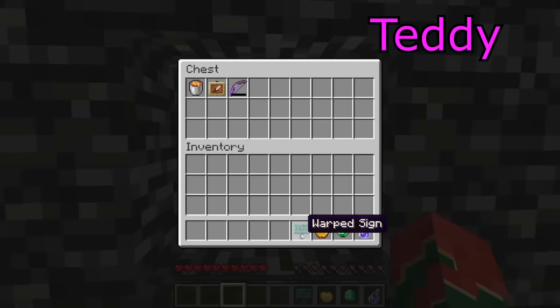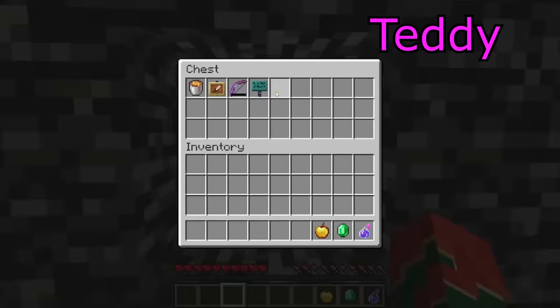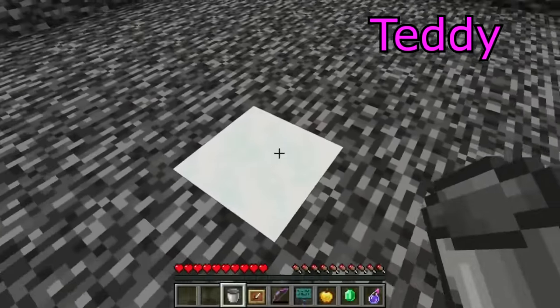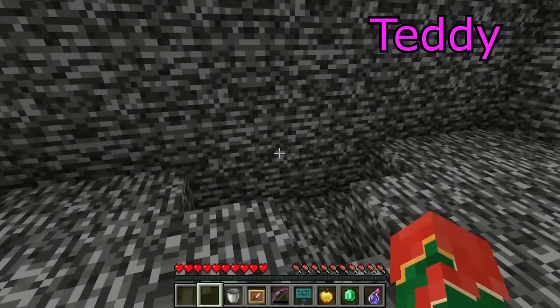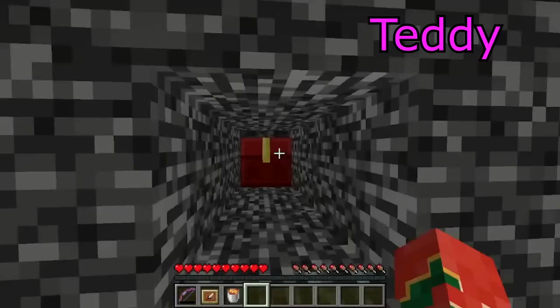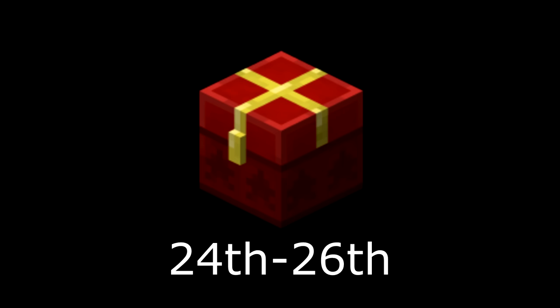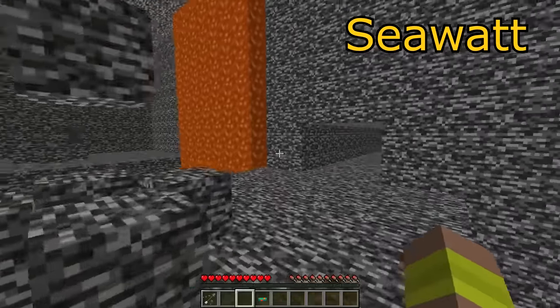Teddy's first idea to activate the dropper was to put all his items in the chest to see if a comparator would activate it, but that didn't work. So he collected all his items again. Basically, he had two problems: figure out how to activate the dropper, and figure out how to escape the room because he had no way to get back out. That's when he started thinking about what he had access to — basically just the chest, which looked a little different. It currently had its Christmas texture. We filmed this on December 26th, and between the 24th and 26th, Minecraft updates the chest to its Christmas texture, but they also change trap chests to have the exact same texture as regular chests — the only three days of the year where you can't tell them apart. That's when we realized the trick.